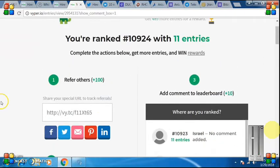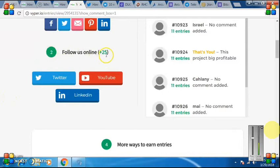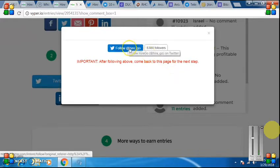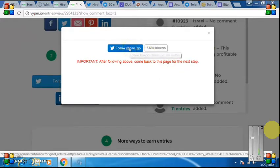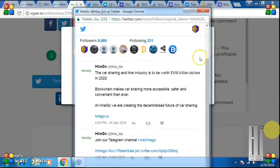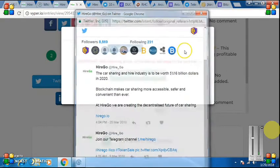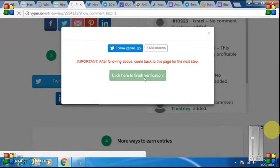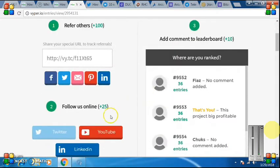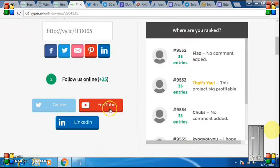After that, friends, you will get 25 entries here. Click on Twitter — your Twitter should be logged in. You need to follow here. Click on Follow, then Twitter login, follow, and after you complete it click on 'Finish Verification'. Refresh and your entries will increase — 36 friends. Twitter gives 25, YouTube gives 25.